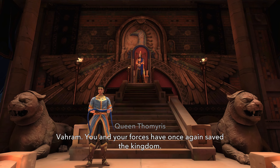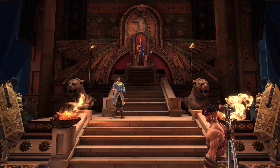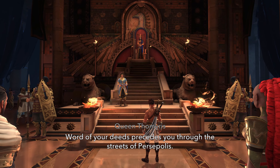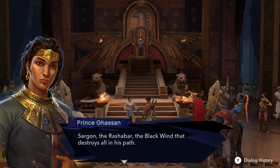Prince Hassan steps forward and calls for Sargon. 'Word of your deeds precedes you through the streets of Persepolis. Accept this royal sash as a token of our gratitude. Sargon, the Rashebar, the black wind that destroys all in his path.' So this is what the prince looks like — they don't actually show him in the demo. He actually has a similar look to Sands of Time: a little longer hair, but he still has somewhat of a soul patch.